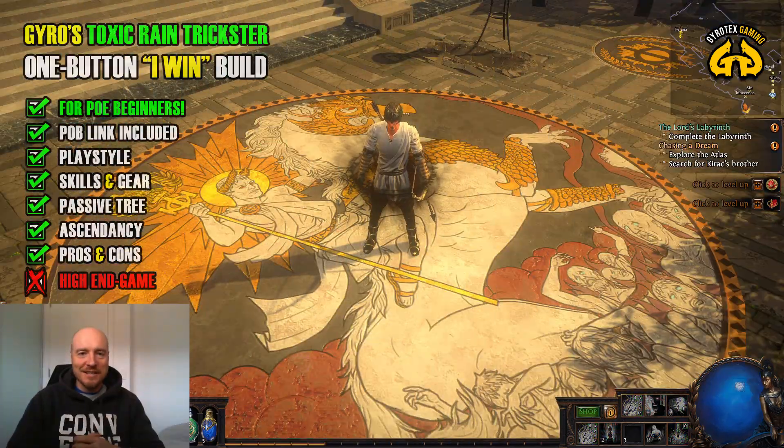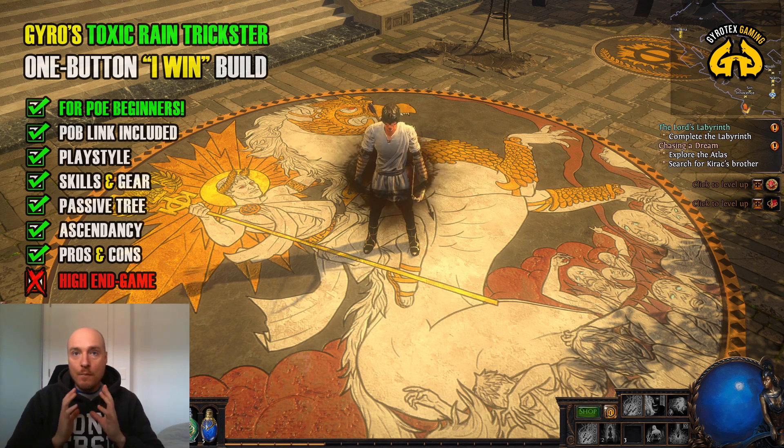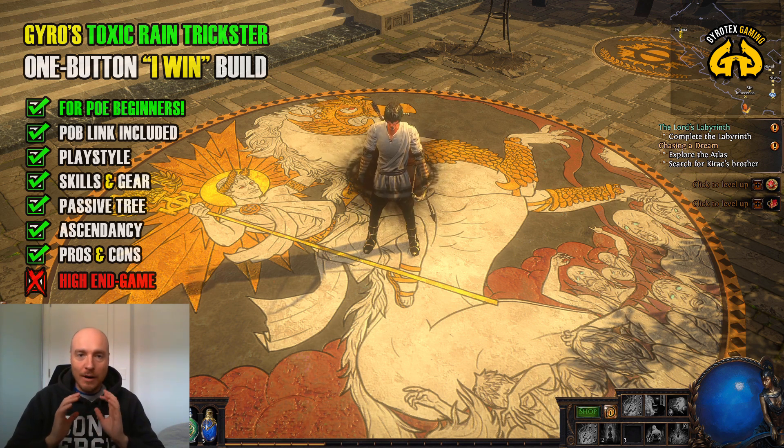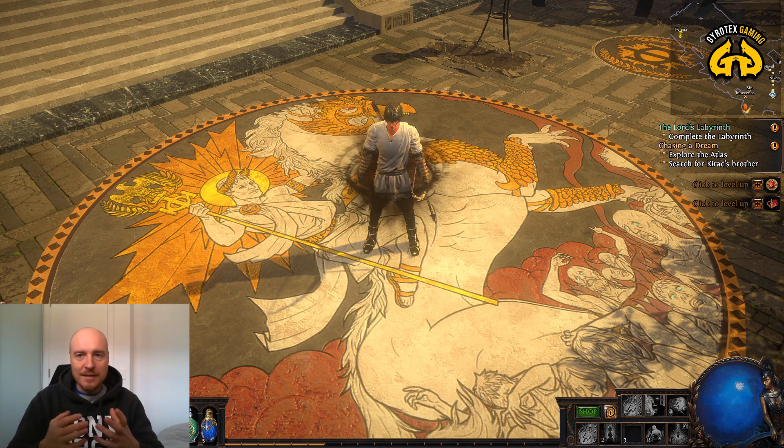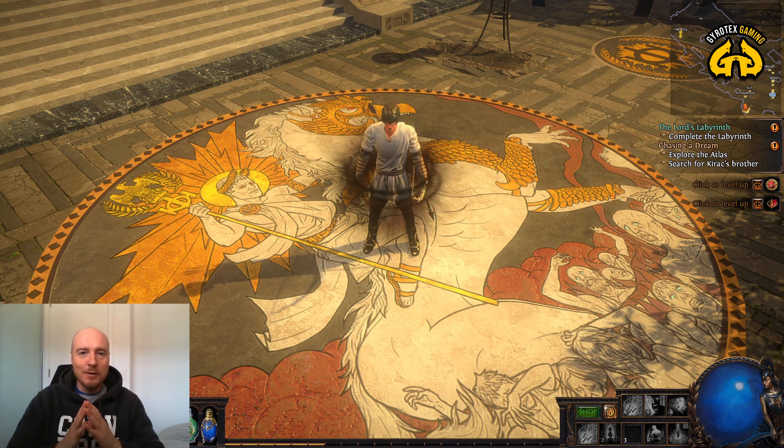Toxic Rain Trickster is probably among the best known and most popular builds of Path of Exile perfectly suited to be league starters, such as Ultimatum league starters and going forward. I'm sure Toxic Rain Trickster is going to hold its throne — its position as one of those builds that you need to know about. I'm very excited to share my take on the Toxic Rain Trickster build with you today.